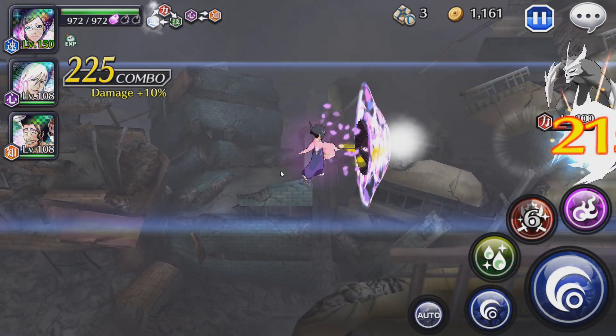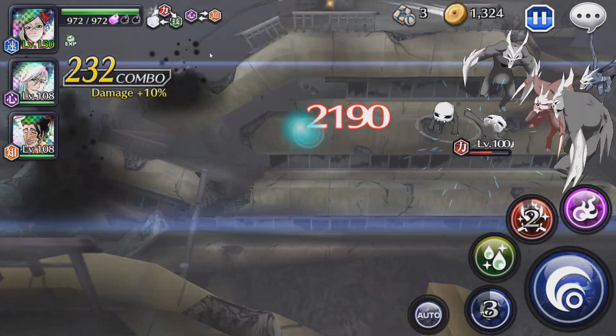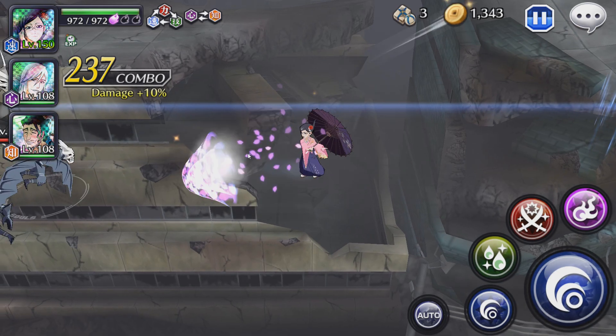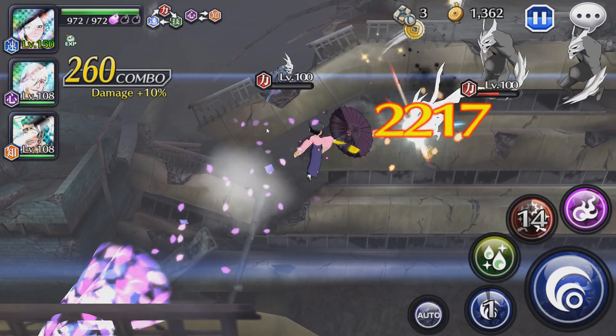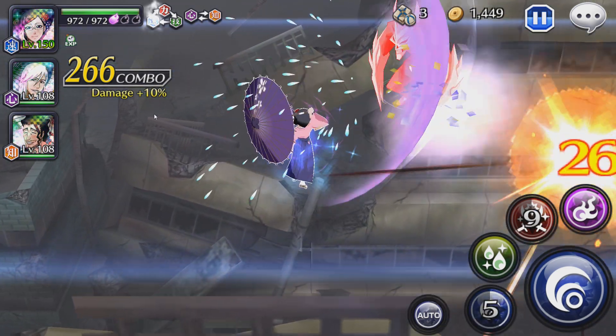After this I want you to comment down below what kind of build you want me to put on Nanao. Like if I want to use tapis I can show you, but it's going to take her damage output down by a big notch — the NAD might increase but that's not her strong suit.